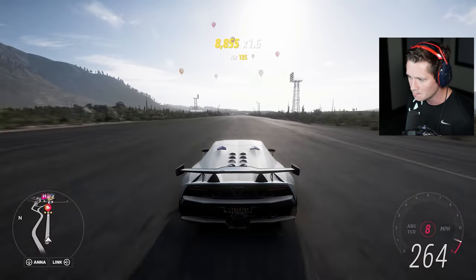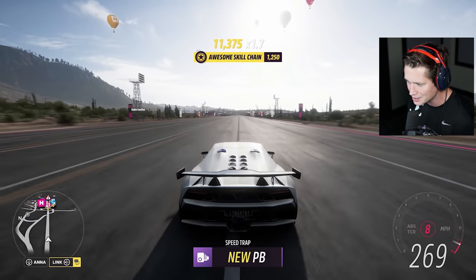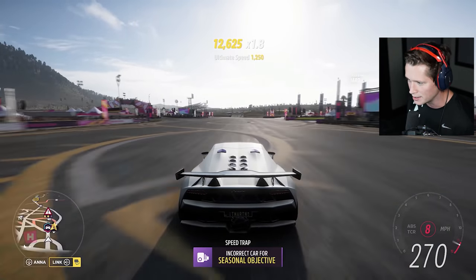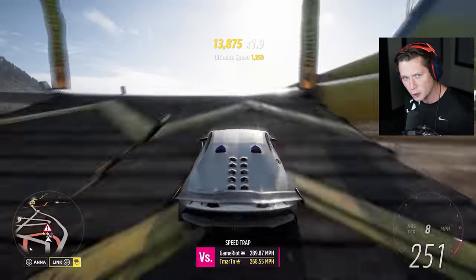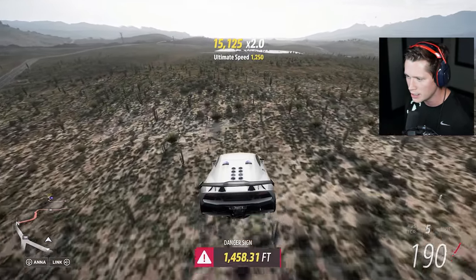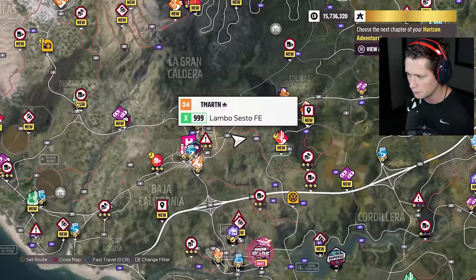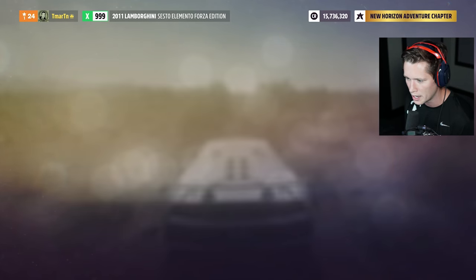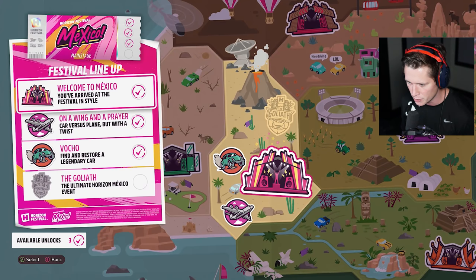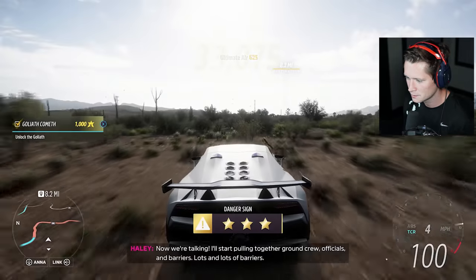We are going to be working on the Goliath. This is the monstrosity — one of the biggest races in the game. Technically not the biggest here in FH5, but it's notorious. It started first back in Horizon 3 in Byron Bay. It was like one of the final races you unlocked. And you get it here for completing the main festival. The ultimate Horizon Mexico event. Now we're talking.